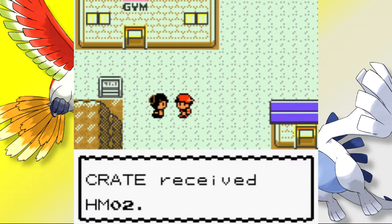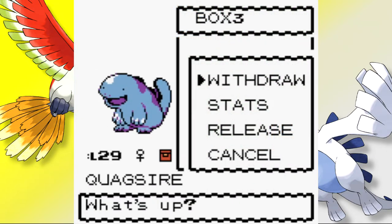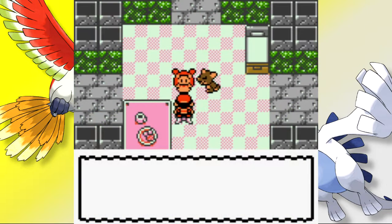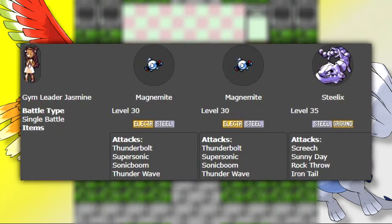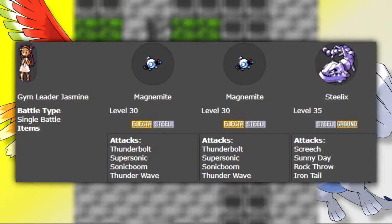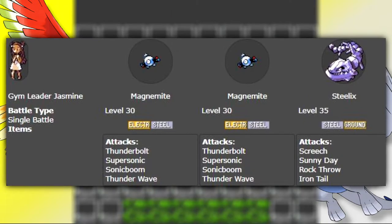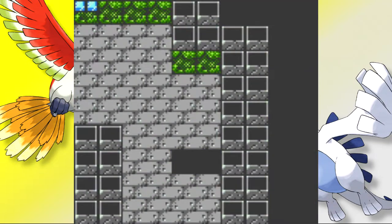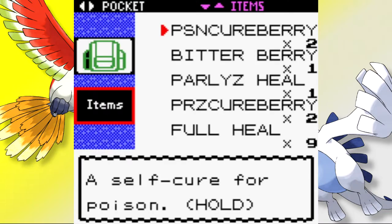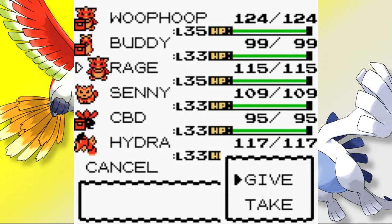With 5 Gym Badges to our name, Chuck's wife outside hands us the Fly HM which we teach to Buddy immediately. We place Mars back in the PC and withdraw Whoop Whoop. Returning to Olivine, we give Jasmine the Secret Potion, restoring Amphy back to good health. Jasmine thanks us and heads back to the gym. Jasmine's team revolves around the newly discovered Steel-types — two Magnemites with paralysis and confusion moves alongside Sonic Boom and Thunder Shock, and her Ace Steelix. With Whoop Whoop immune to Electric, the strategy was simple: give her a Berry for Supersonic, knowing Sonic Boom won't deal much damage. By this point Whoop Whoop had learned Earthquake — a 4x effective move against Jasmine's team.